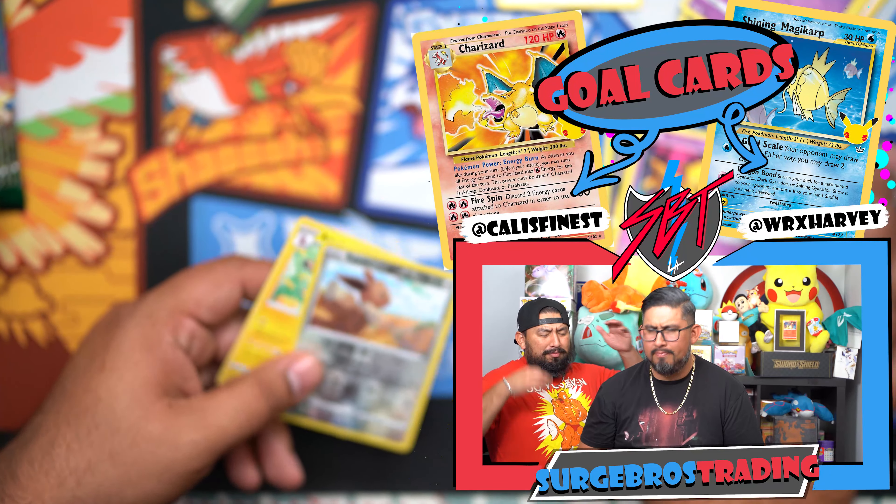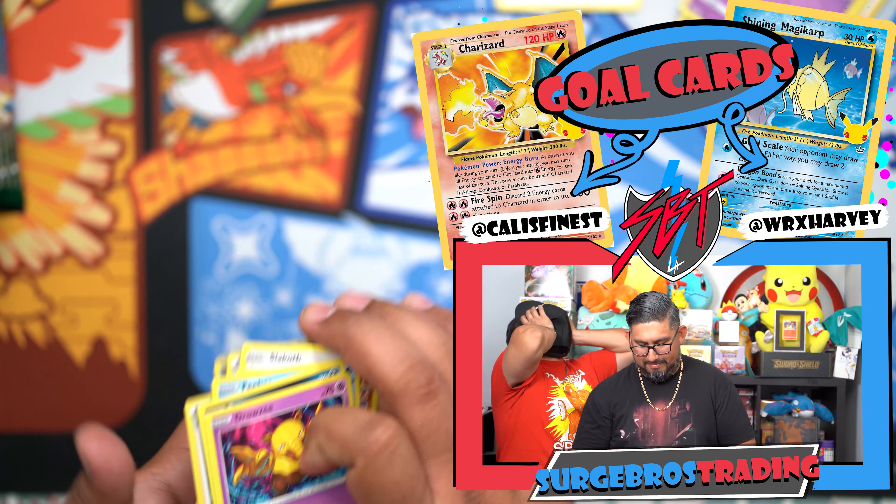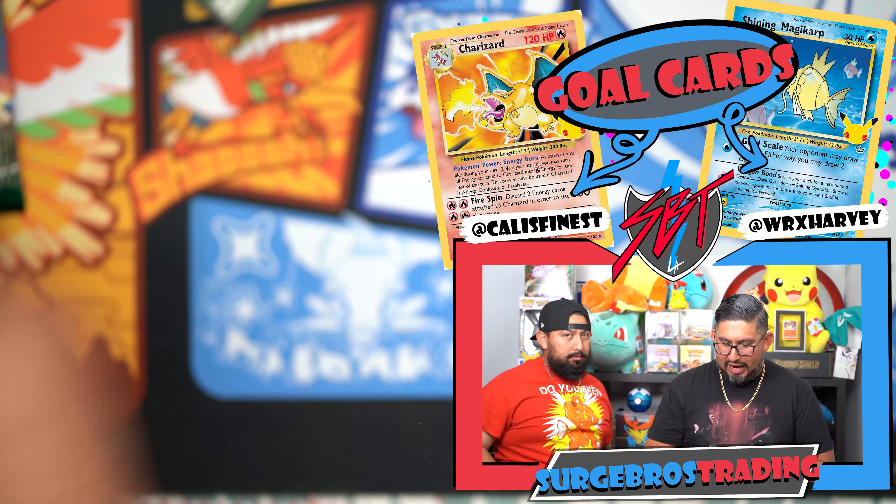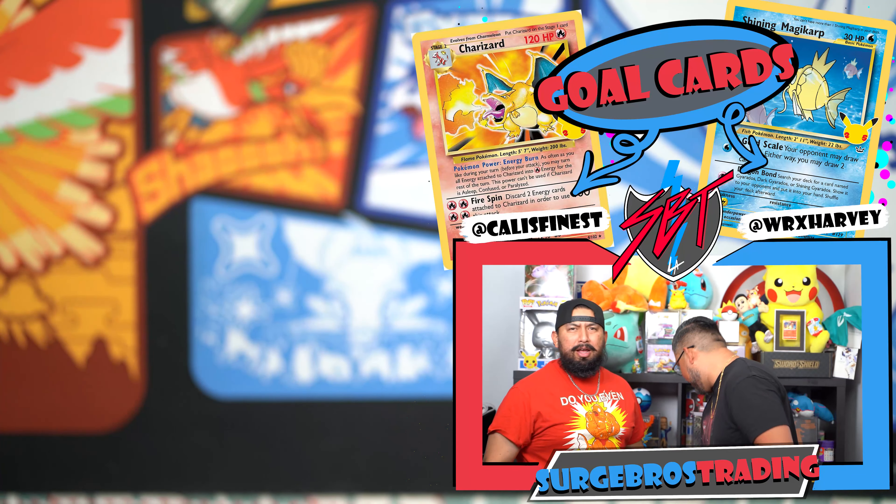Code card. Non-holo Ampharos. Pokemon Center, what are you doing? All right, so we got that out of the way. We're finally done. We didn't care about that.